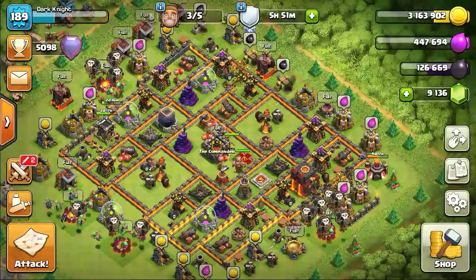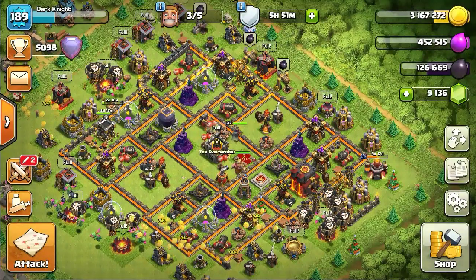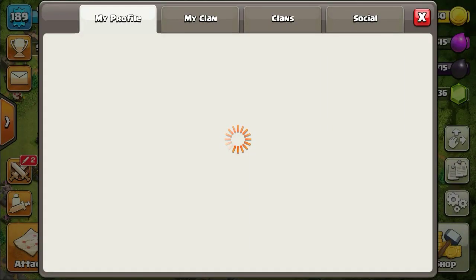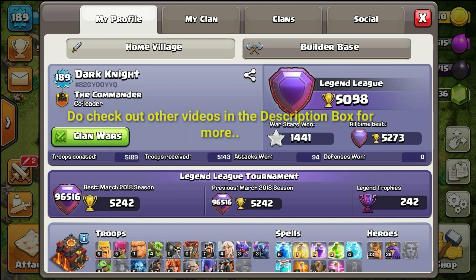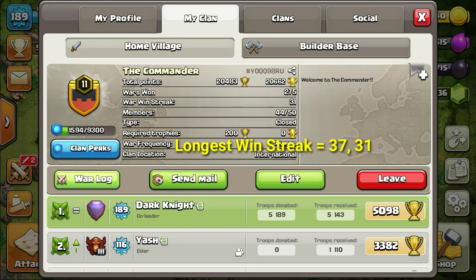Hello friends, welcome to our YouTube channel Class Guide. Today we are going to show you some high-class attacks performed on Town Hall 12 war base with electro drag loons — a combination of electro dragons and balloons. In the second half of the video, we will give you a full explanation on how to use electro dragons and Wall Wrecker both offensively and defensively. If you are new to this channel, don't forget to watch our other clan war videos.